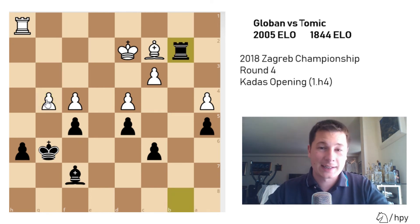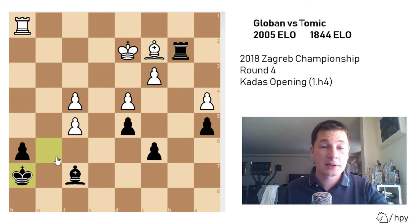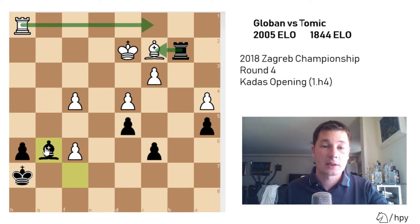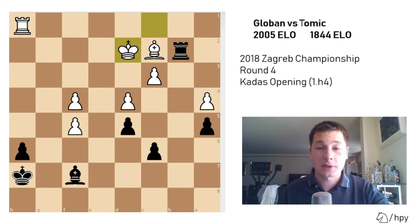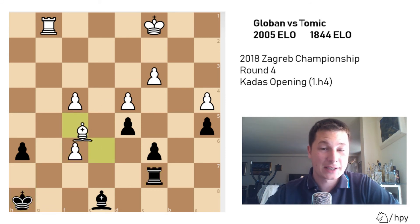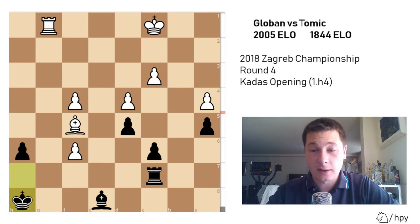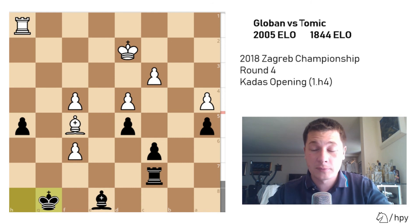I played rook to b2 - if he plays something such as king to c1, I'm going to take, but he didn't give me that chance. He played g5. I had one trick: if he played a certain check, then I was going to play here and be winning, because if he tries to defend I just exchange everything - take, take, take, play king to g6, grab the pawns, queen my pawn, win the game. But of course he saw that. After king to h7, he played king to c1, rook to b7, trying to defend the 7th rank. How I managed to save this game is a miracle - this was just completely winning, plus 8 for white. But rook to h1 is a mistake by him, because now I have h5. After king to d2, I have king to g8 trying to get my king out, so now I'm not completely lost.